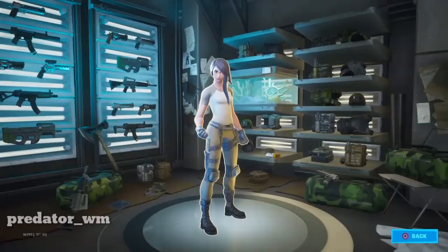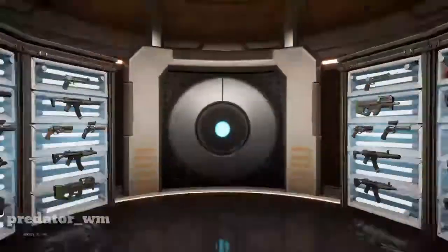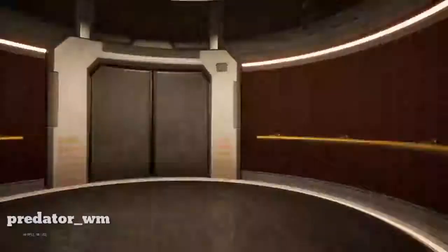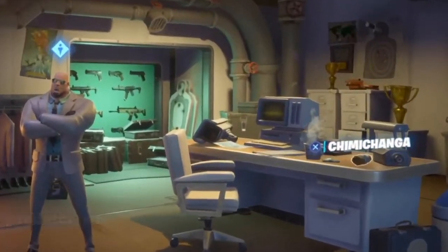First one is over here as you can see next to your character over here. And the second one will be under the table next to the bomb over here. And the third one will be on the left room for an upgrade and on the disc over here.